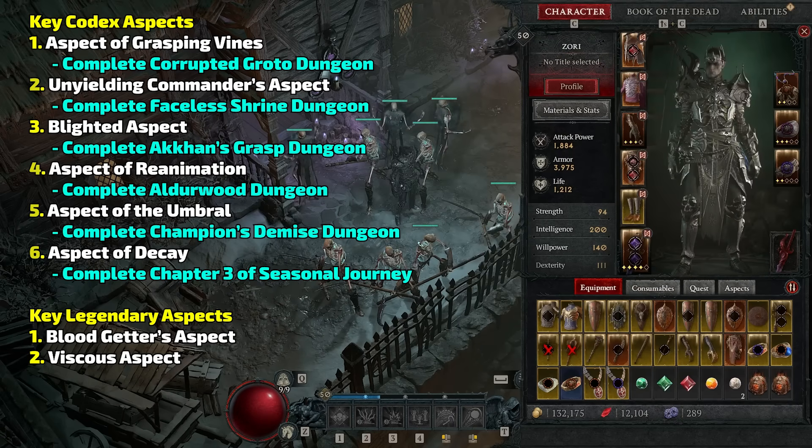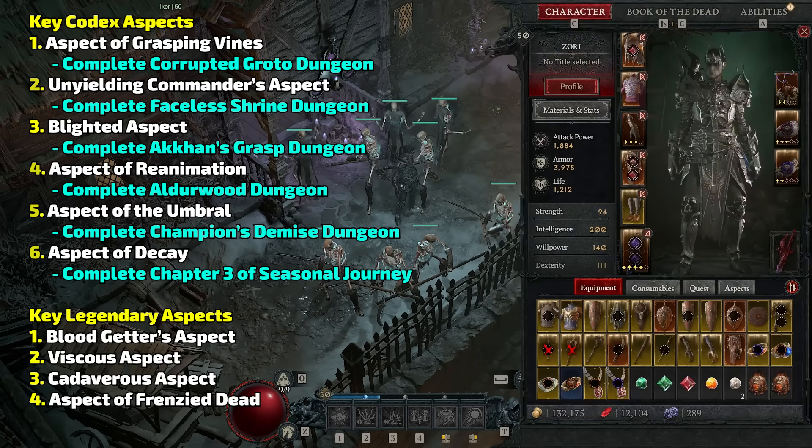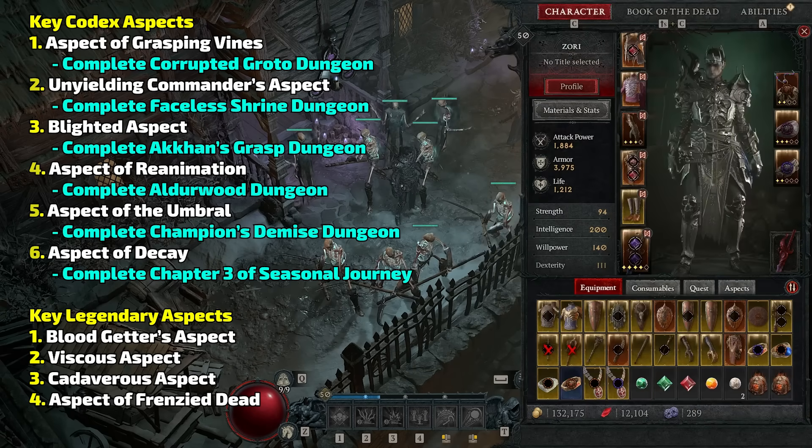Some other aspects I'd go for: the Cadaverous Aspect, where consuming a corpse makes your next core skill deal more damage; and the Aspect of the Frenzy Dead, which increases your minions' attack speed. Those are the three I'd be looking for if you find them, but I wouldn't stress it. The gear is really easy on this build.